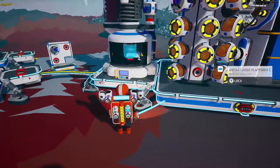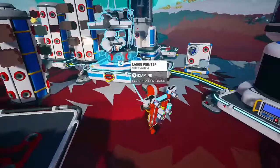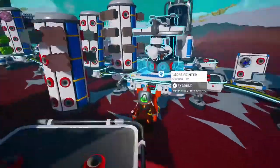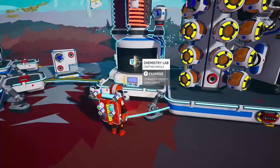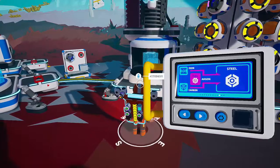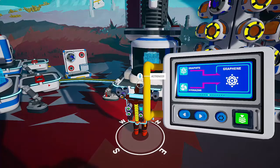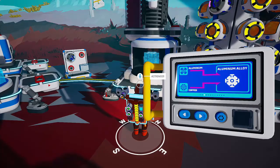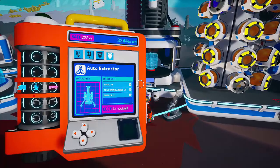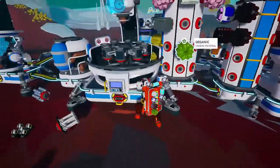I'm going to reach in here and grab it. Tungsten carbide — obviously we need tungsten, and I bet we just need tungsten and carbon. Tungsten and carbon, yep. And then do we need rubber? Yeah, so that's organic and resin. We have room — organic and resin.